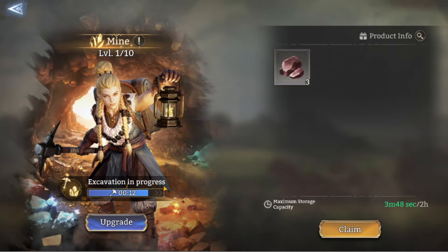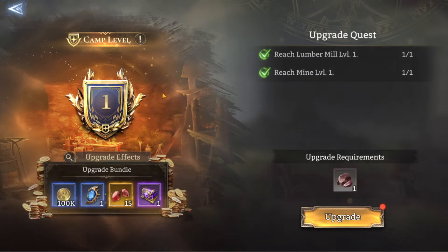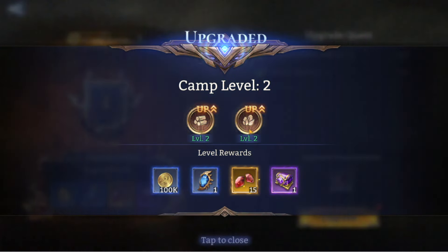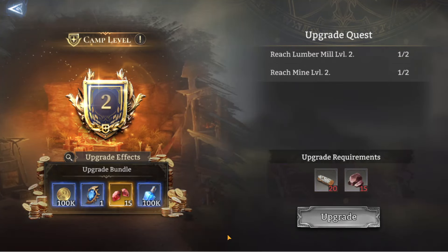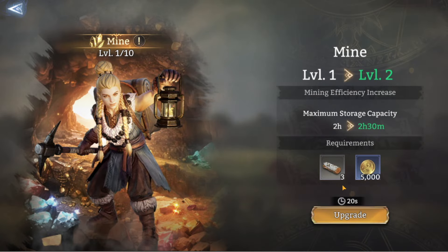Run over to the mine and claim your resources — we've got three ore at the moment. We excavate another load and get another bit of ore, bringing us up to four. Claim all of those and then go over to upgrade the camp from level one to level two. From there we can also upgrade the lumber mill and the mine if we want, and we get some nice rewards.